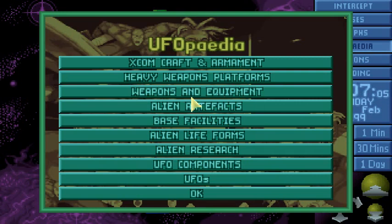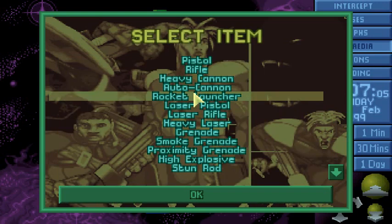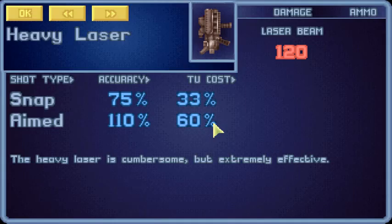It's a weapon which is usually not widely used in the game. It's the heavy laser. I mainly took this patch from XCOM UTIL because it increases the accuracy with snapshots on the heavy laser, which is usually too low for a weapon which has an auto-fire and is only used on big distances.